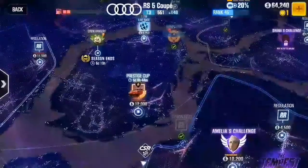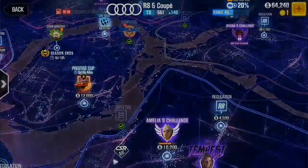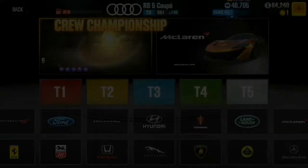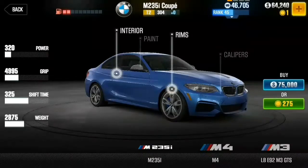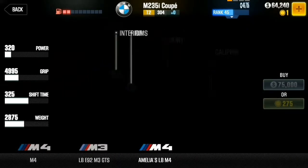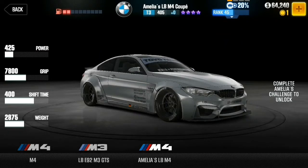So this is what happens after you complete tier 5 — you can start doing these challenges and unlock cars. The one I'm going for right now is this car here. I've got to go to it first. Amelia's M4 — that's what I'll win if I complete that race right there. Obviously I'll have to buy it, I think.